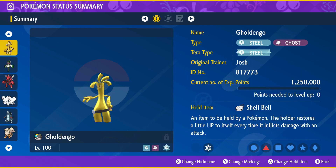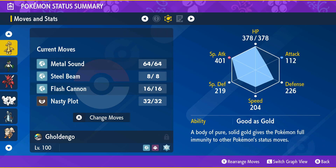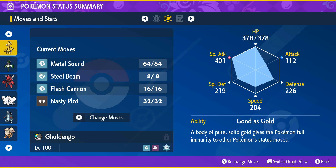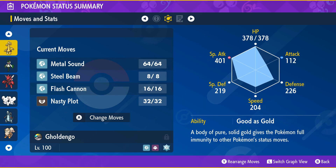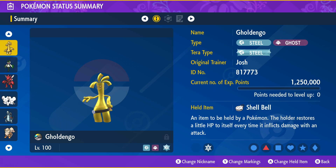The final Pokémon I want to talk about is Gholdengo, and I feel it will be the best all-around option. The strategy with Gholdengo is: turns one through three use Nasty Plot, then use Metal Sound maybe two or three times. Metal Sound lowers the opponent's Special Defense by two stages. Then just launch Flash Cannon. If you want to use Steel Beam it'll cost half your HP, but with plus six Special Attack and two Metal Sounds on the opponent, it will completely nuke Chestnut. I built it with 252 HP and 252 Special Attack, holding the Shell Bell.